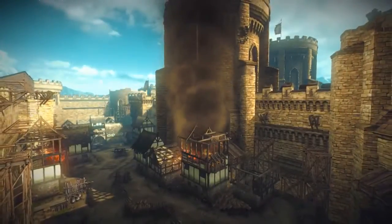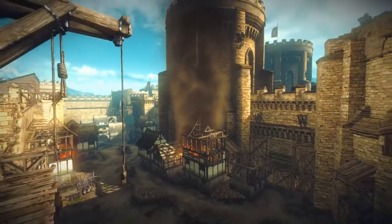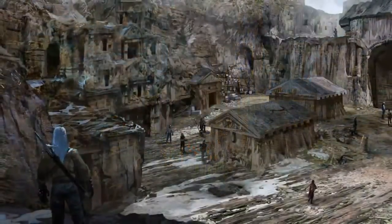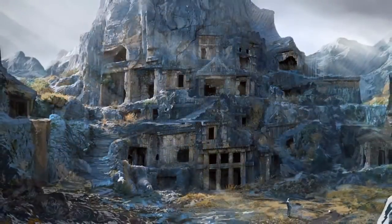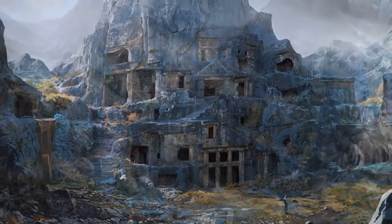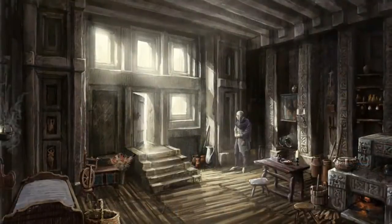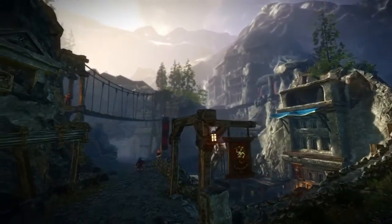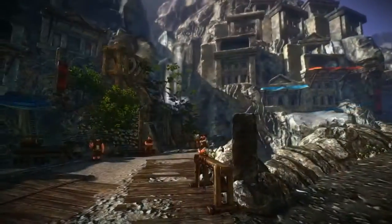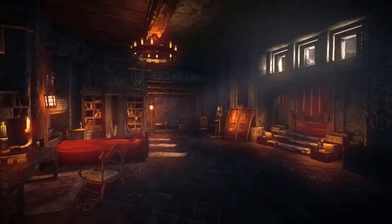Another important concern was to have an appropriate architectural style for each race in the world. To create the dwarven city of Vergen, for example, we looked at a number of different concepts, then put in a huge amount of work to translate the ones we chose into actual models and interiors. We believe we achieved exactly what we wanted. The dwarven structures reflect the race — rough and tumble on the outside, but warm, friendly and comfortable inside.